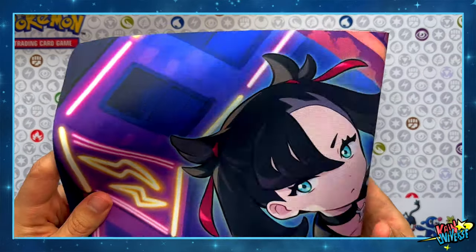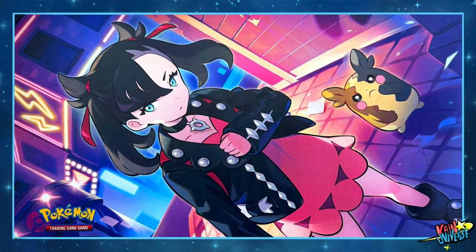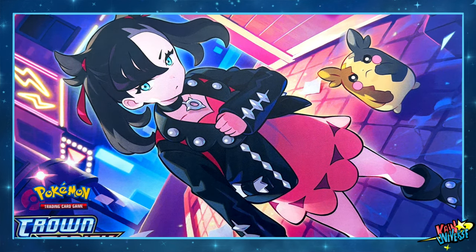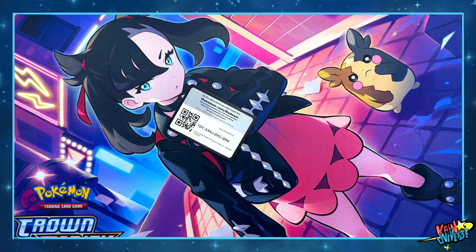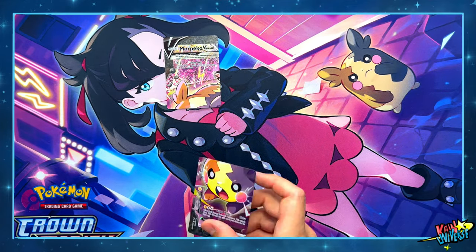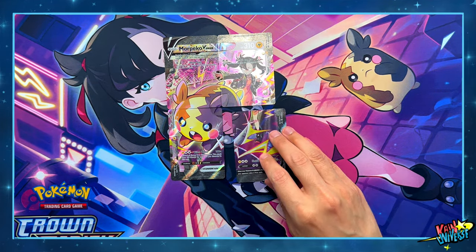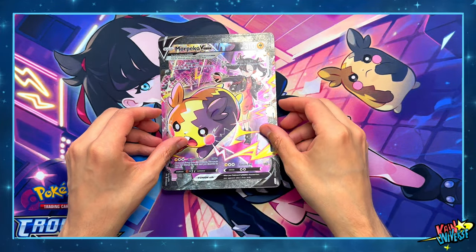Let's open up this box. As you can see the playmat is just amazing — the colors are vibrant and we can say for sure that this is a premium playmat. I love the illustration and I think that from now on I will use this playmat for the videos. We also got the Morpeco promo cards, the Professor Burnett trainer card, and the Jumbo card featuring the illustration of all 4 cards united.